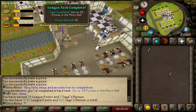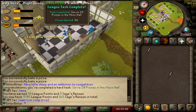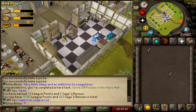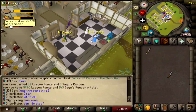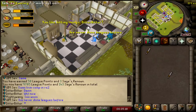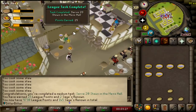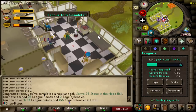Serve 20 Pizzas in the Mess Hall gives me 50 points. I'm now at 9,700. This guy was a trim completionist in RS2 - damn. Serve 20 Stews in the Mess Hall for another 25 points. 9,730 now.